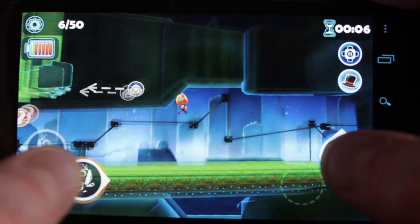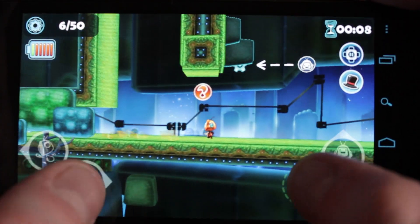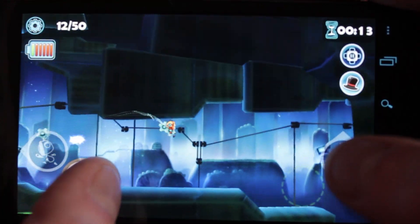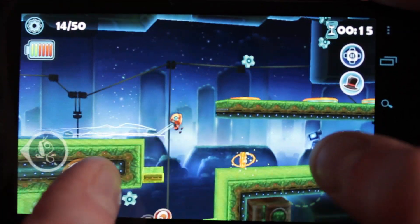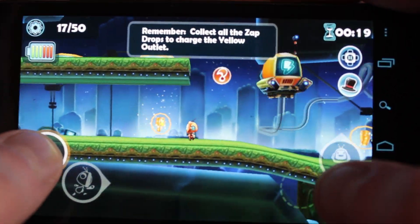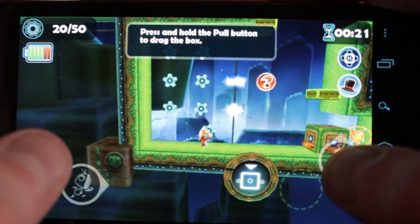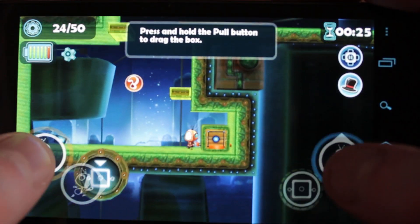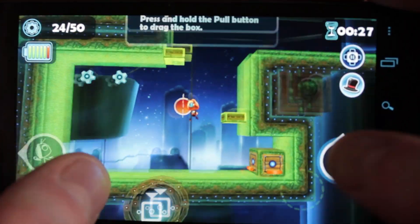Break some blocks. I've no idea what the plot is, by the way. If it has a plot, I assume it's collect these, save the princess, find the spaceship. And poison. Oops.